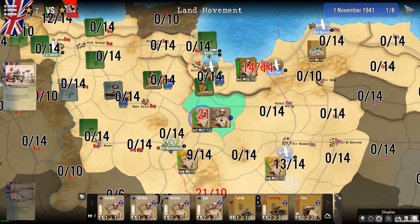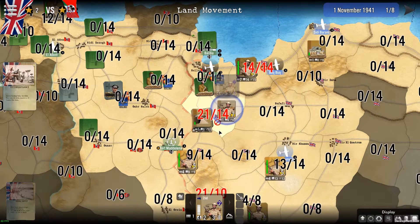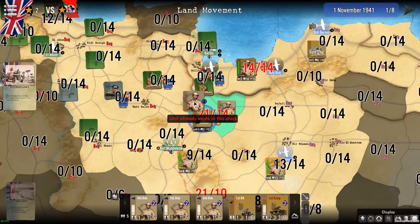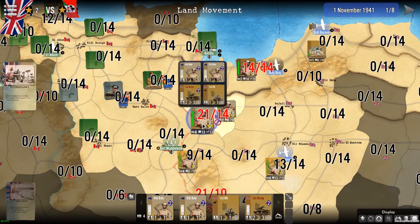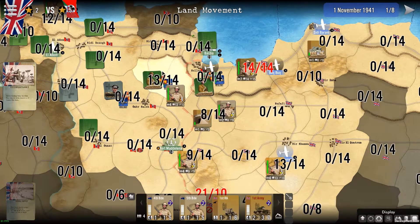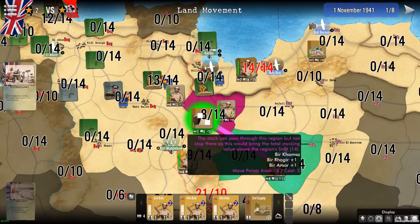As I need to have only 14 stacking points, I'll be forced to leave some units behind. The best I can do is probably attack with a certain subset of units. As you can see, I can go and attack, and you can see the numbers have been changing.